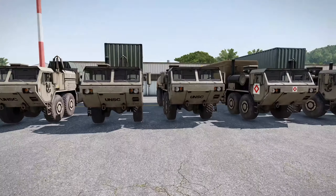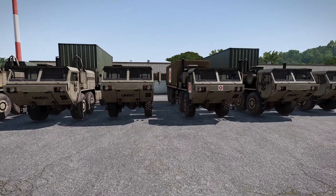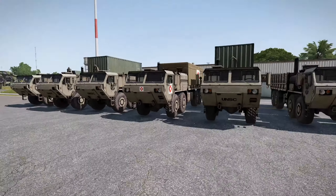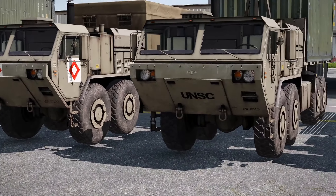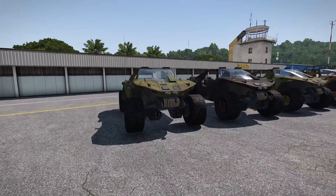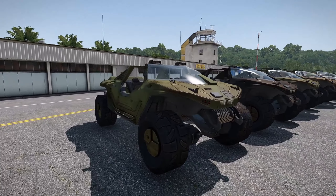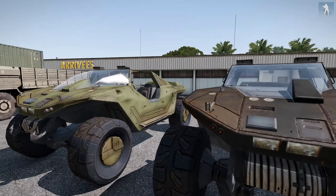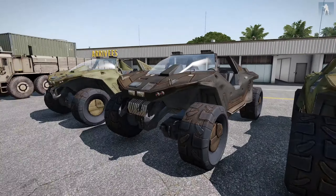We have these repurposed HEMTT models — the same as the vanilla game — the medical, the fuel, the ammunition, the transport HEMTTs. They're basically the same as vanilla with just UNSC written on them. However, here we go: the Warthogs, one of the most known vehicles in Halo.